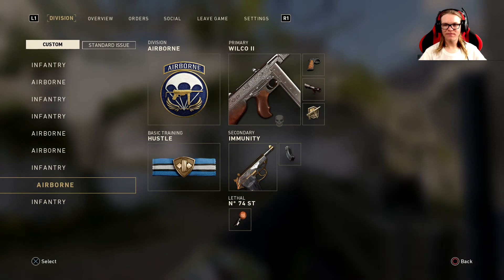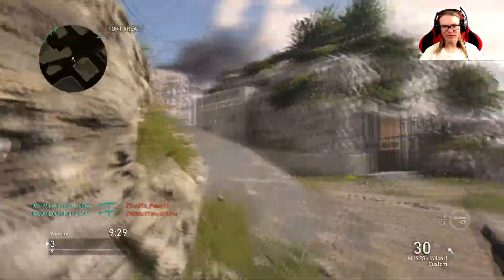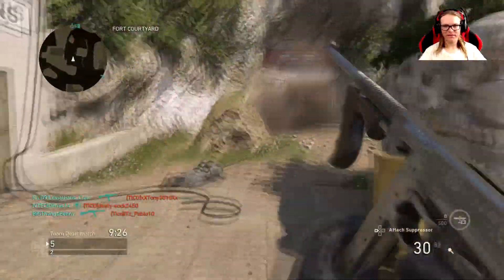The class is Quick Draw, Steady Aim, Hustle, Immunity — which is a 9mm SAT. We have Extended Mags, and this game's already begun, so let's get straight into it.